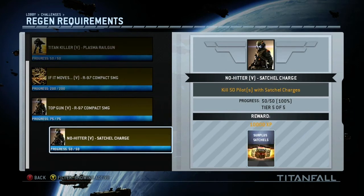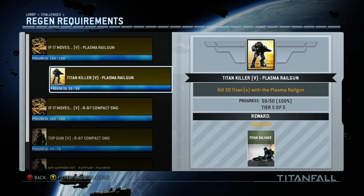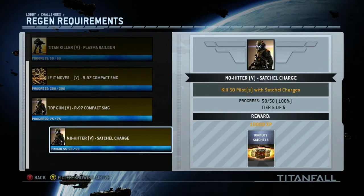I just regened tonight because it was a slow grind for me, especially with the Plasma Railgun — just not my style of play. I came down to the wire; I was level 49 before I got my 50 Doom Titans. I had to sit back and hang back a lot to get this thing to work for me, kind of pick off the kills and play like a bitch.